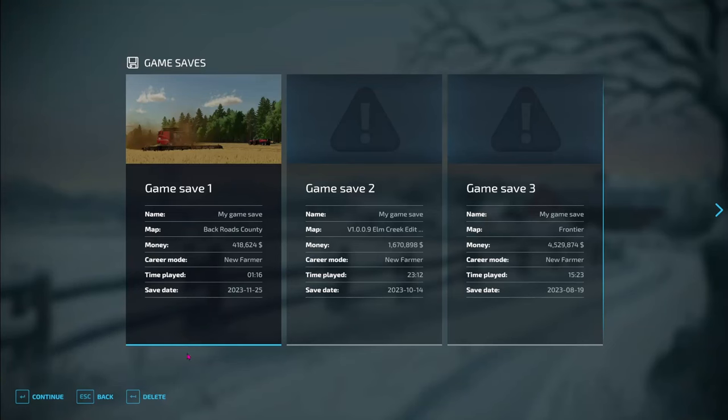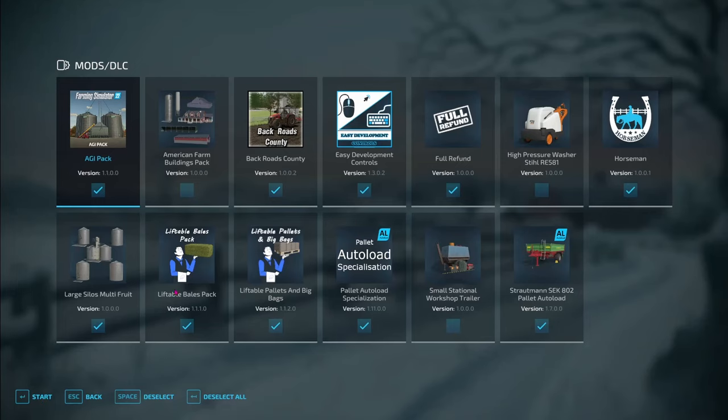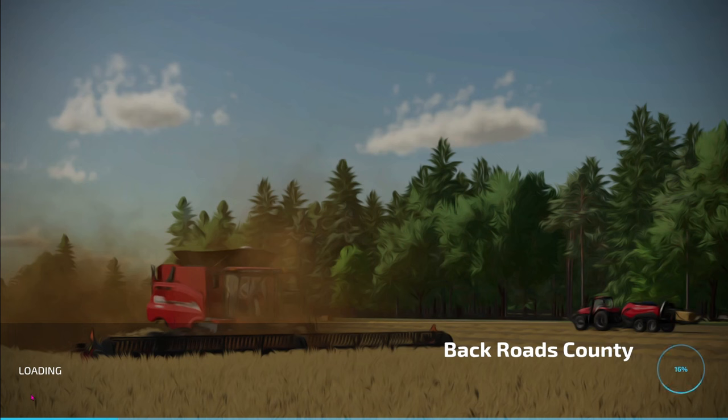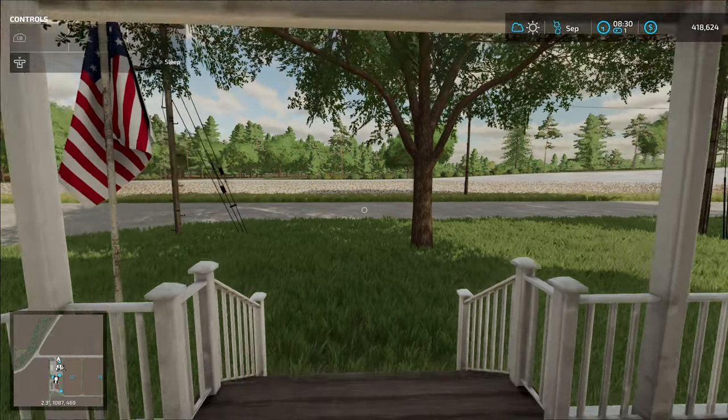Let's go all the way back out and back into career. Here is our save game for Backroads County — we'll just hit continue. Once again these are all the mods that we've just downloaded. Like I always do, I deselect, reselect, and make sure that we've got everything there. Go ahead and click on start and it'll take a minute or two for the game to load up, and here we are back on the farm.